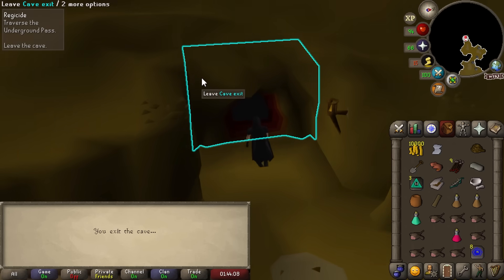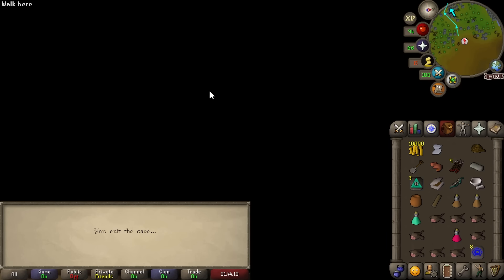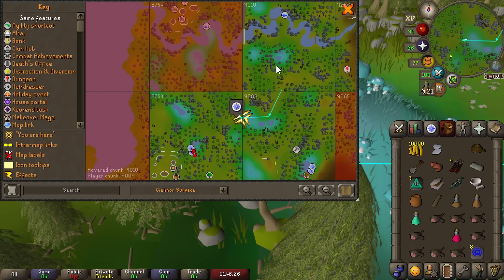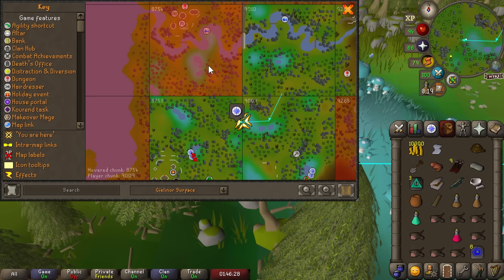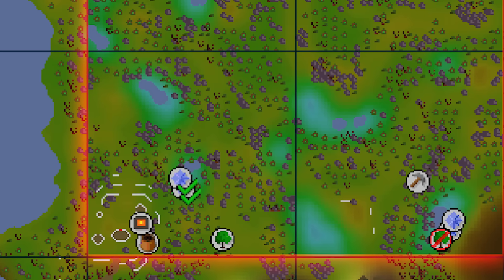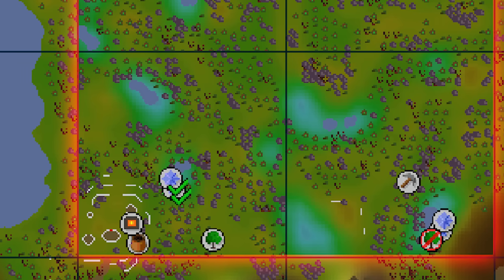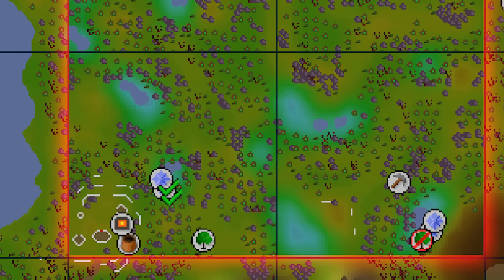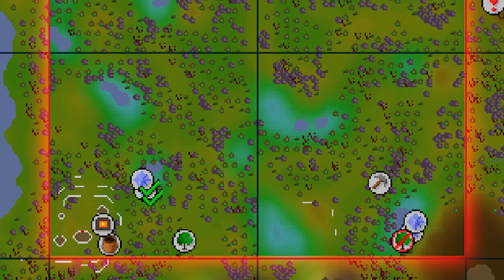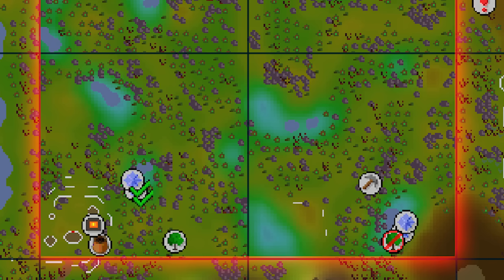We're exiting the Underground Pass with four chunks in our back pocket — time to unlock the Elven Lands. We burned through all of our chunks pretty quickly. In this quadrant there's a magic tree, the most inconvenient furnace in all of Gielinor, and nothing really jumping out — though we did get some runite rocks, so maybe we'll mine those at some point.